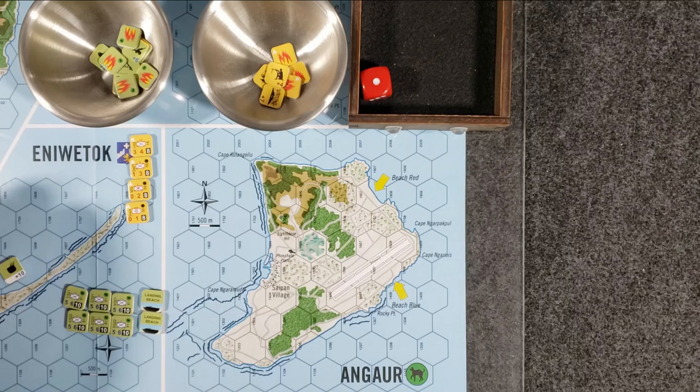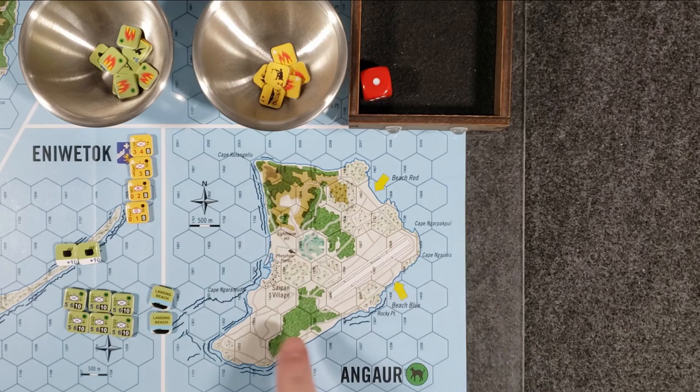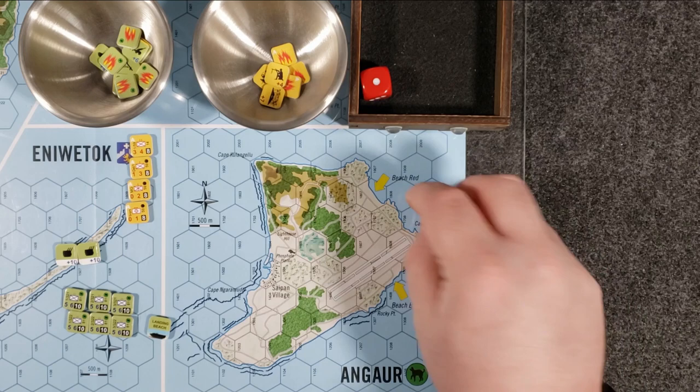I'm going to keep the two naval ones for the American separate so I can do a solid bombardment when I start. Go ahead and pick the landing spots. I'm going to do beach red and beach blue — the traditional landing sites for the American forces. So I'll start off, pick the hex, landing beach, and start off with the landing beach.